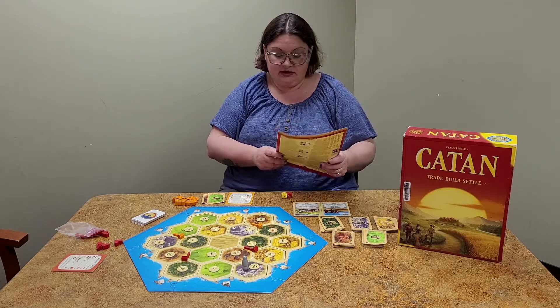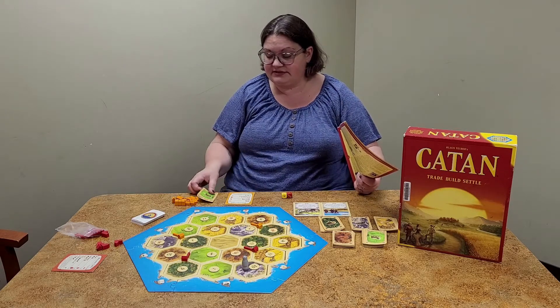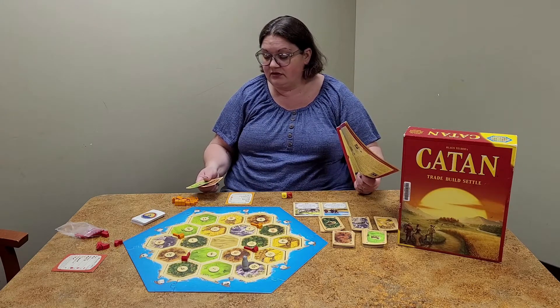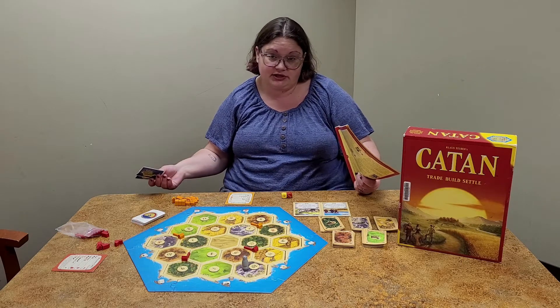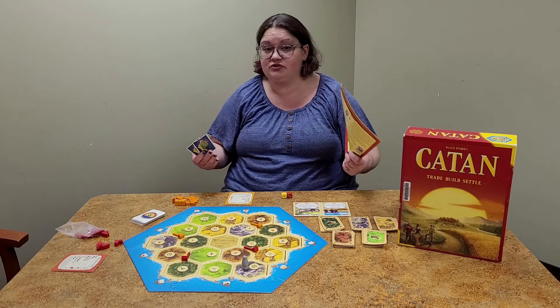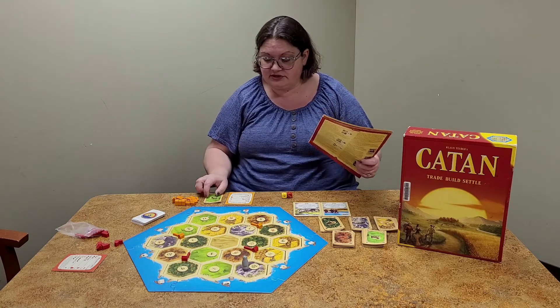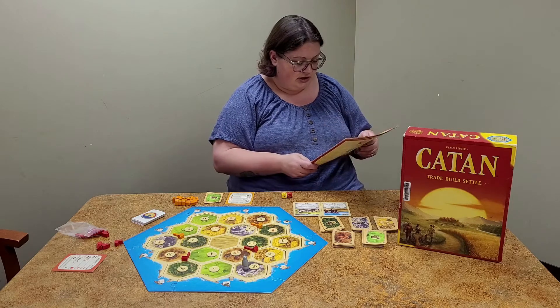Then you may also trade resource cards. You can ask your opponents — say you need wool and offer a brick. Your opponent can say no, or try to negotiate: 'give me two brick and I'll give you a wool.' So you can negotiate and trade with your opponents.